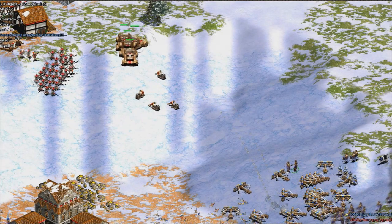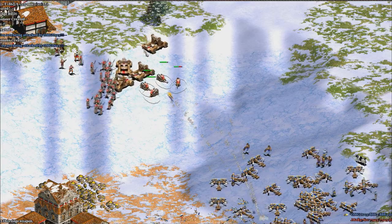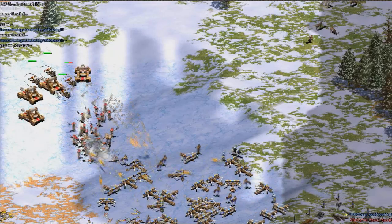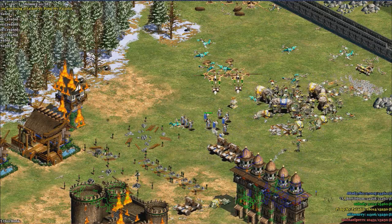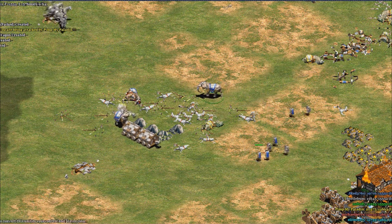Hey guys, how's it going? One of the reasons that Age of Empires 2 is such a great game is because of the extensive counter system, meaning that one unit is strong against another unit, but is weak against a different type of unit. One counter that I don't see that often in an Age of Empires 2 deathmatch game are monks used versus elephants.